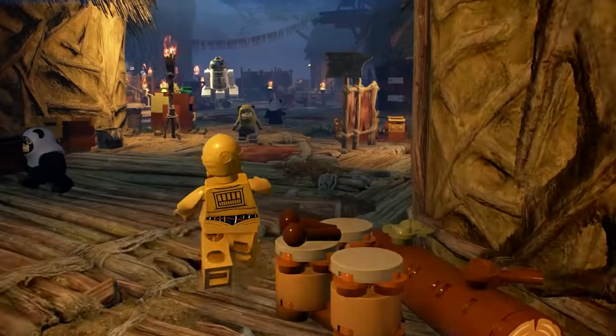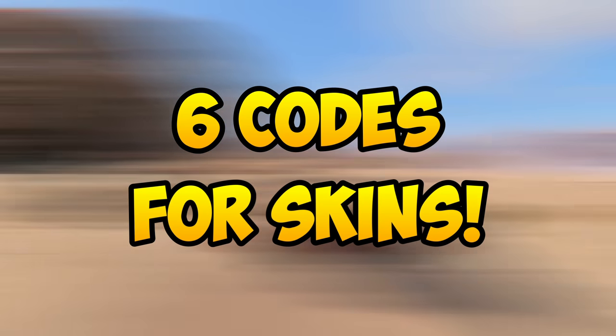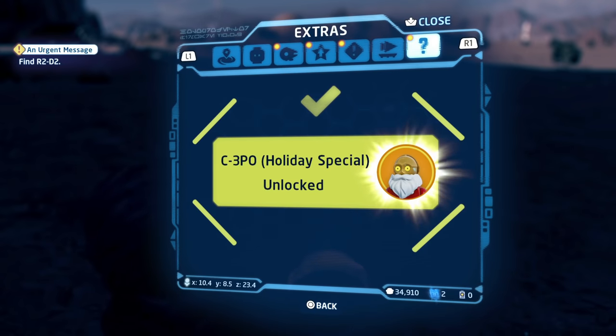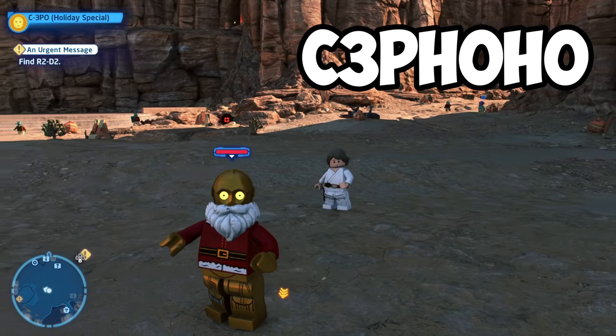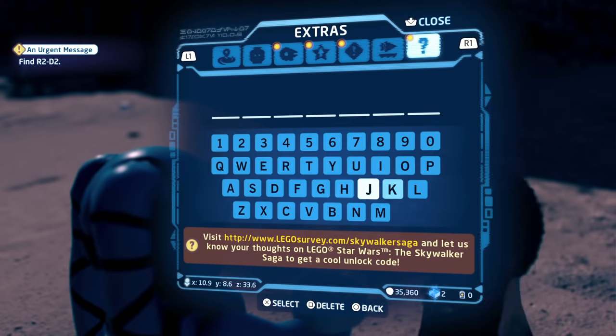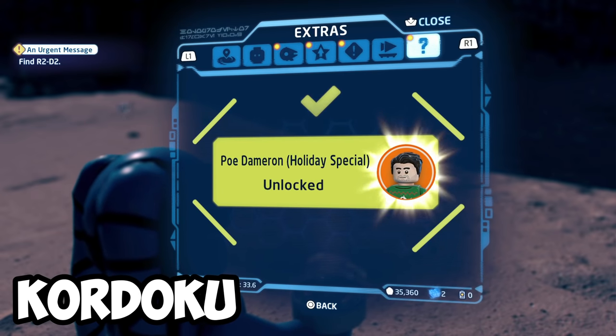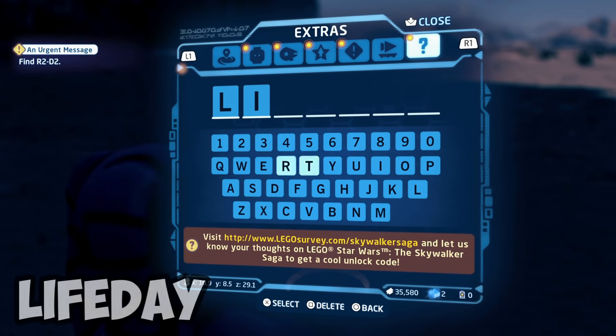So these are the characters that you can unlock with the codes, but here are some customization skin codes for you as well. For C-3PO's Holiday Special, use the code C3PHOHO. For Poe Dameron Holiday Special, use the code KORDOKU. For the GONK Droid Holiday Special, use the code LIFEDAY.